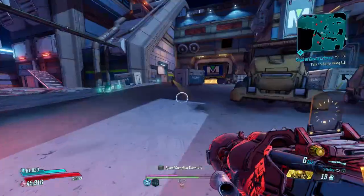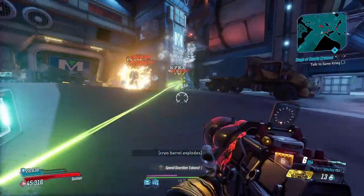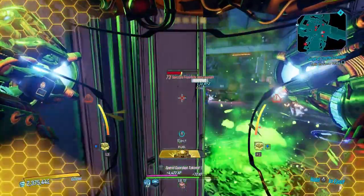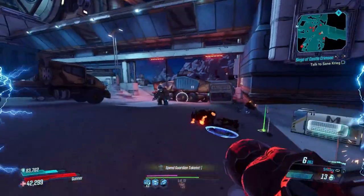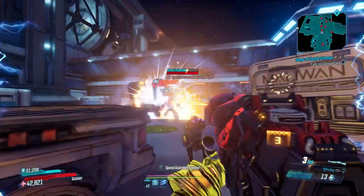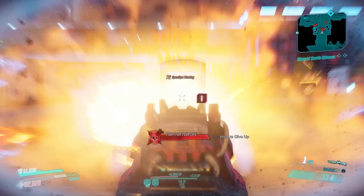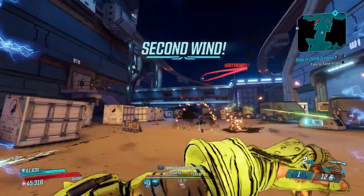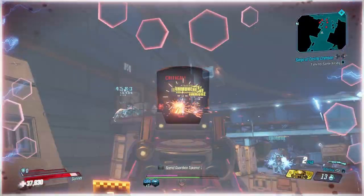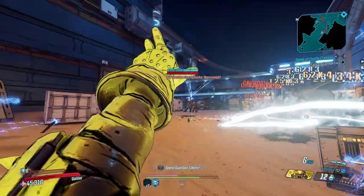We've now migrated over to the Maliwan Takedown, our favorite stomping grounds. Frostbite heavyweight, you can catch some of my railguns. We're just gonna let the Bangstick go about its business and destroy. I went ahead and threw on a Revolter. We were using a fire Old God in the previous clips. I'm not gonna run an Infernal Wish with this — this thing has a lot of pellets naturally. This one actually has 18, which is the max, which is very very good.